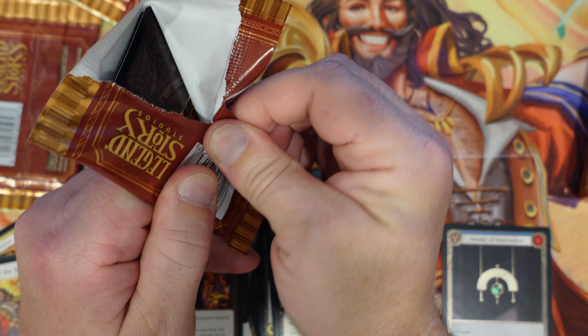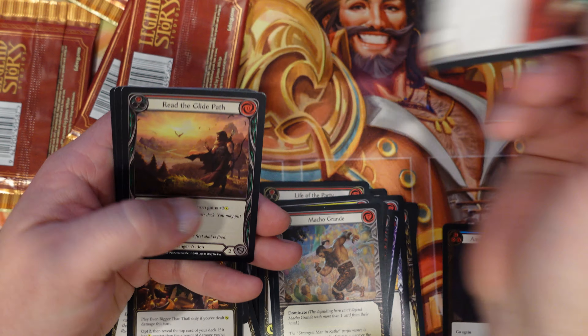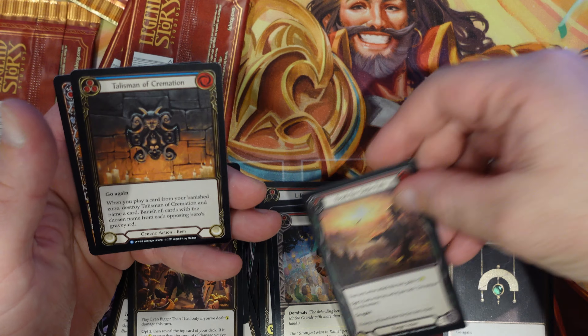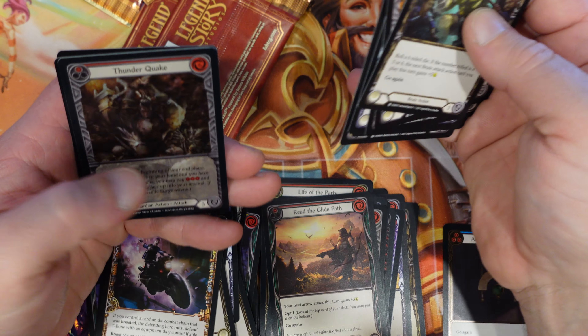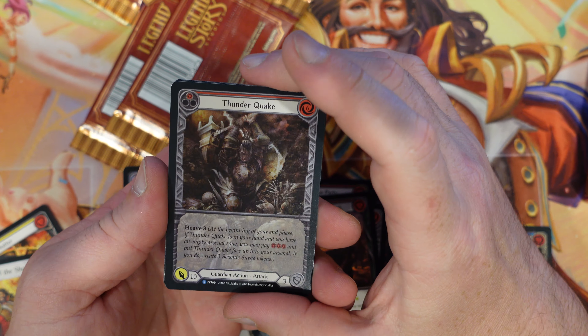Macho Grande — even bigger than that — and we have our regular Bravo, Star of the Show. That's okay, that's three actually three different characters in this box. Too bad they're all regulars, not all cold foils — I think I deserve them all in cold foil in this box. Can't see it but I'm smiling — I'm a cheeky bastard. Read the Guild Path — alright, cool. Talisman of Cremation and Mr. T again.